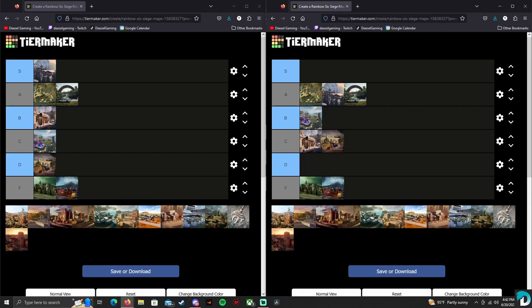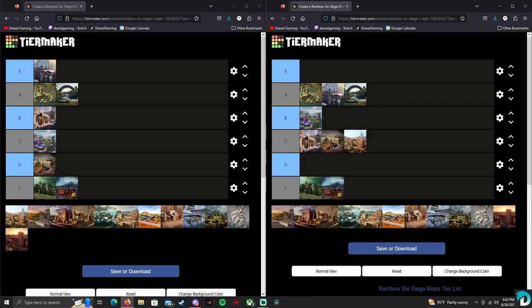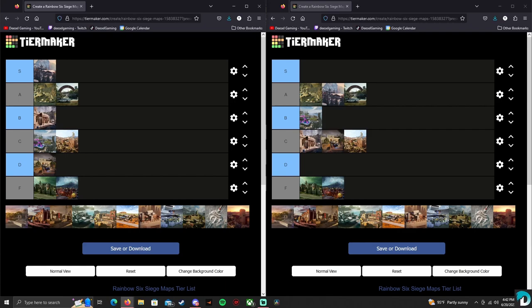Alright, next one is Fortress. You probably haven't played Fortress in a while. I'd give it a C — it's not the worst map, not the greatest either, it's very spread out, but when you do play it it's not that bad. I agree, I'm going to put C. It wasn't an awful map. I don't think it needs to be in ranked, but it was a decent map. You can actually do strats and they work, especially defending. Attacking is harder — the best defending site requires you to take the whole other side of the building on the top floor and work your way over.